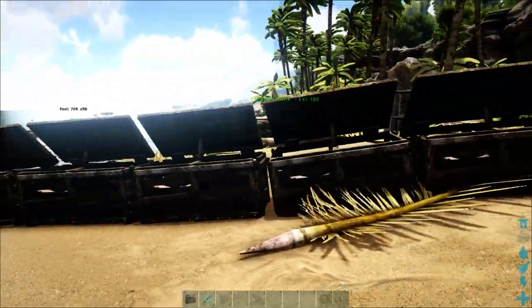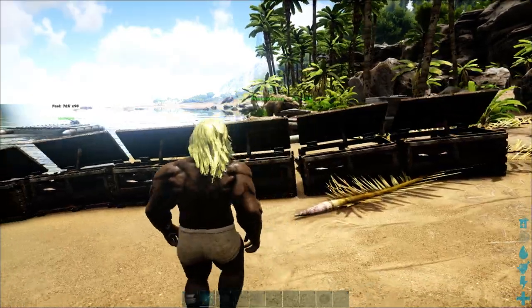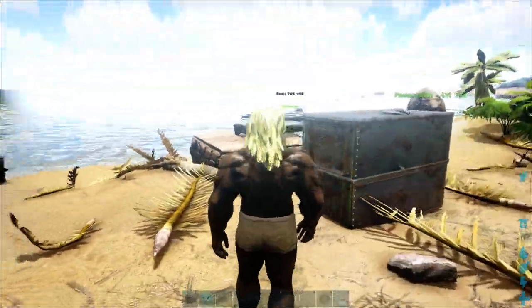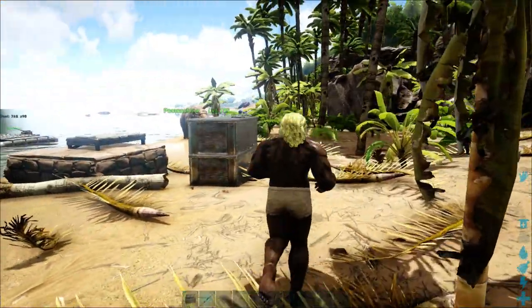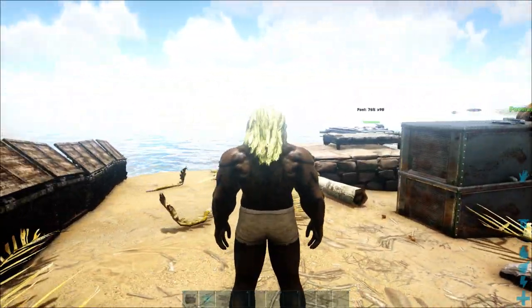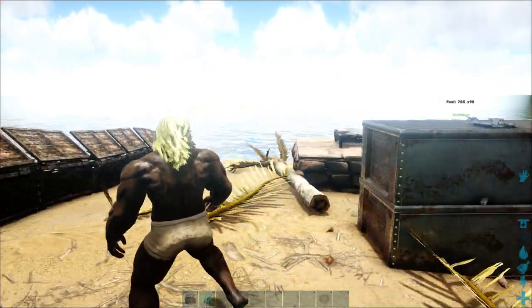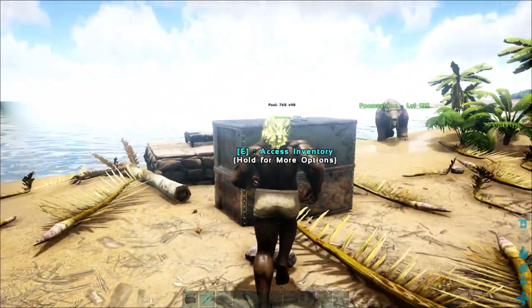If you get 10 compost bins down and stay focused on filling them up, you're going to get a decent amount of fertilizer. Especially in a PvP server where you may be using heavy flower turret defenses, you're going to want to head into the easiest cave you can find and get yourself some dung beetles. Those dung beetles turn stuff into oil and fertilizer for you, so it's a much better process.